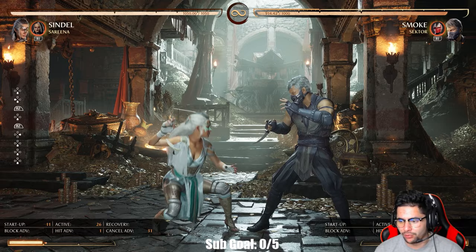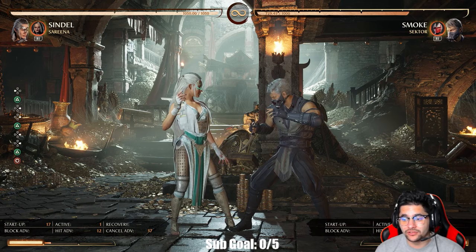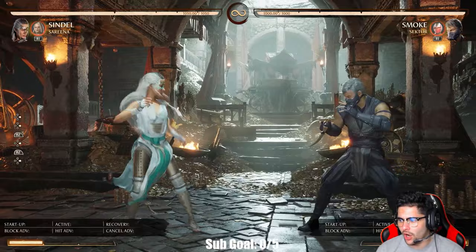Two-four is really good. Stand two is actually nine frames; two-four is nine and 17 frames. It's plus 12 on hit, and on block it's plus two.